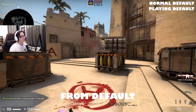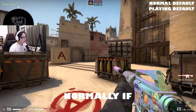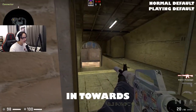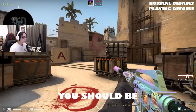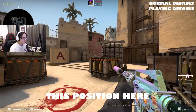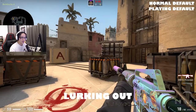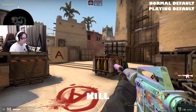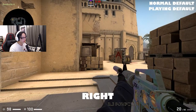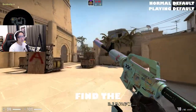You can also play from default. I actually really like default as a position when you're anchoring A. Normally if you have a connector player, they're going to be kind of responsible for spotting in towards your palace position here, so you should be focusing in towards this A-Main position. I like to be just jiggling this position here, keeping your smoke in this scenario. If you see someone lurking out, it's usually a pretty free kill. If you look at the type of angle they're looking at once they come out here, you're jiggling this line right here and should be able to find the headshot.